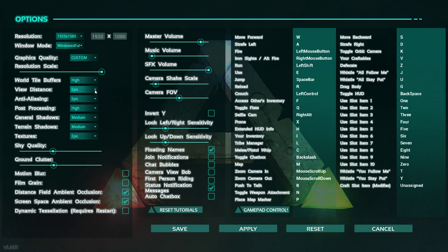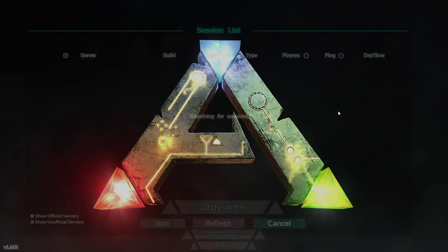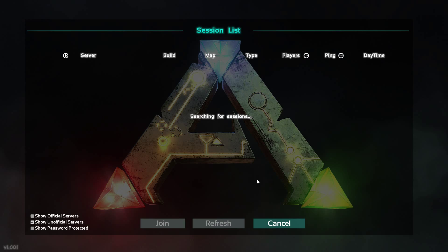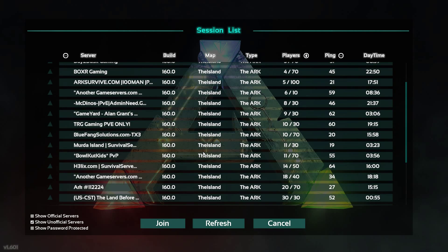Anyway, let's find a server. The official servers are pretty much packed — they're all 70-man. These show zero people on them but you can't get into them for some reason. So I've got to hop on an unofficial server. I'm going to find one with a low ping and a low quantity of players. I don't really want to interact with people when I'm playing this, at least not to start. Right now it's just going to be a solo affair.